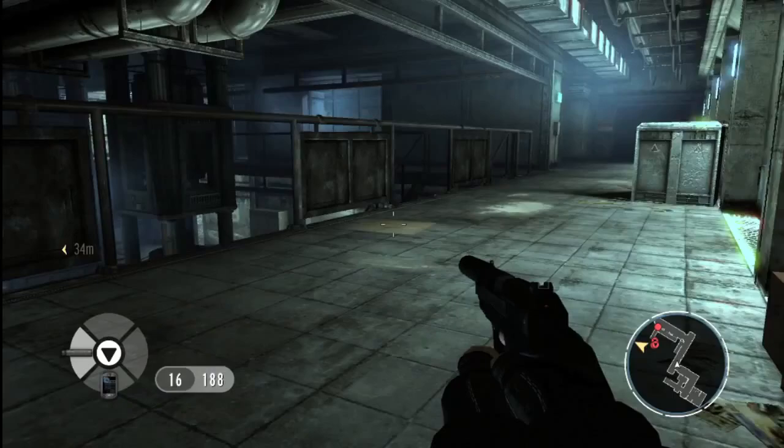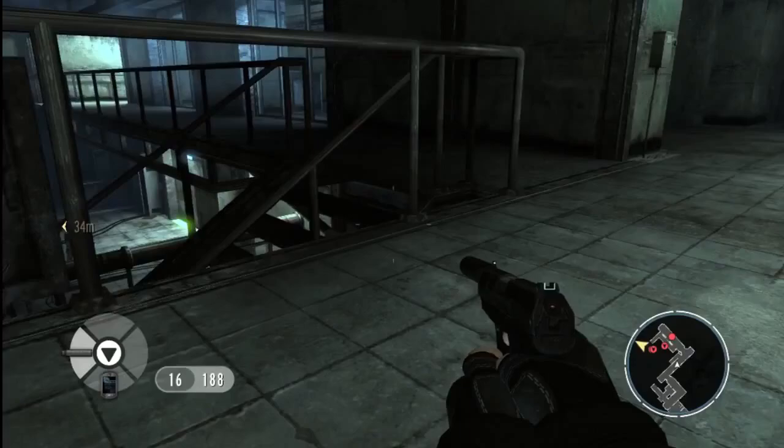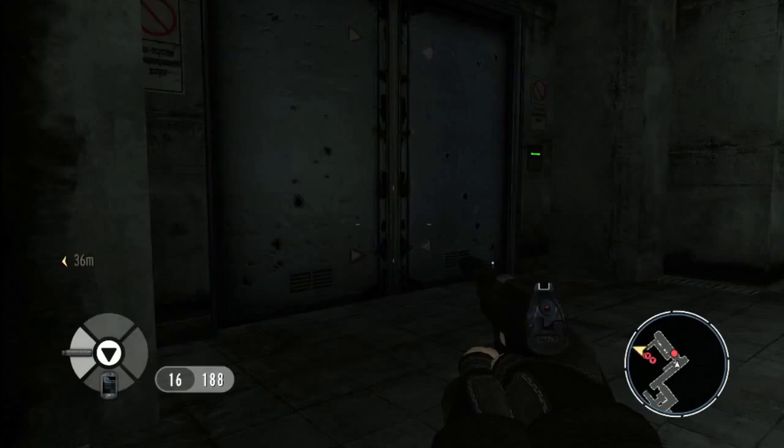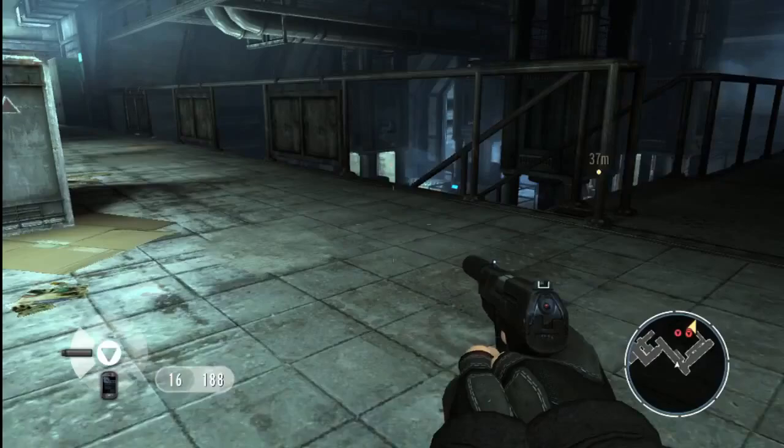We've now got the high ground and have a much better view of the space. If we think like Bond, we'll try to pick off the guards in isolation, using stealth and surprise to our advantage. We've taken down the first guard swiftly and silently, just as Bond would do in the films — gritty, visceral, and very much in your face.